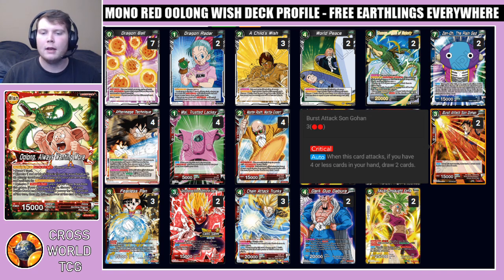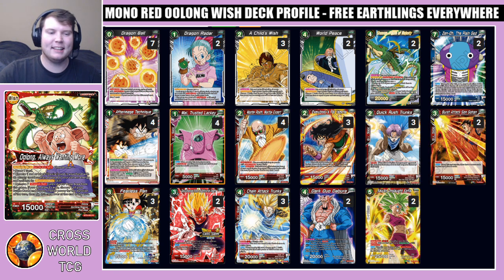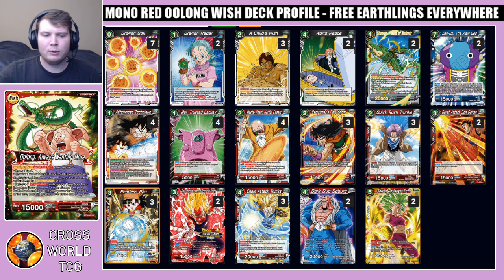We play two copies of Burst Attacks on Gohan — one of the more niche Chain Attack targets you can bring out. He has crit, and when this card attacks, if you have four or less cards in your hand, draw two. Like Everybody's Pal Yamcha, this guy allows you to cycle back resources and draw additional cards. The crit is really strong, and the fact that he's an earthling is really strong.